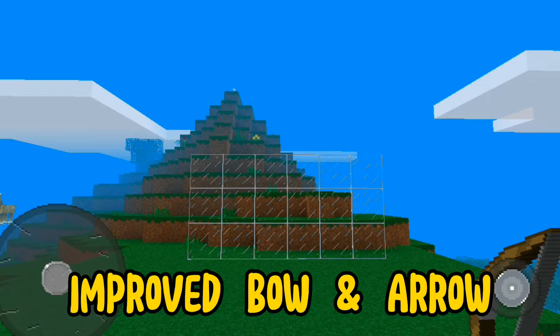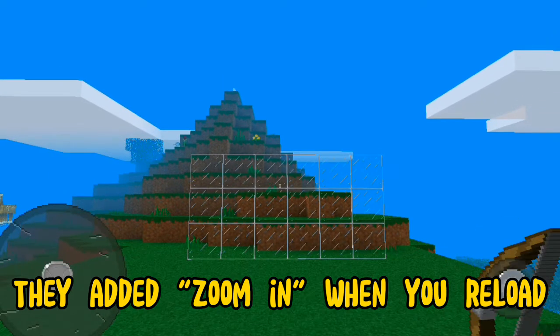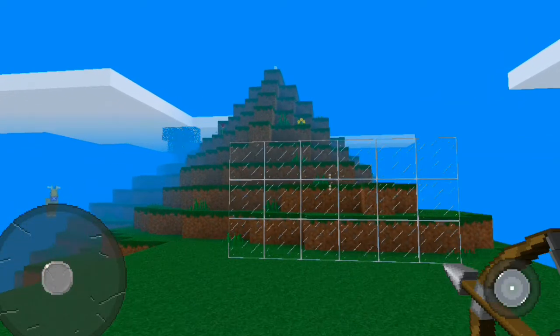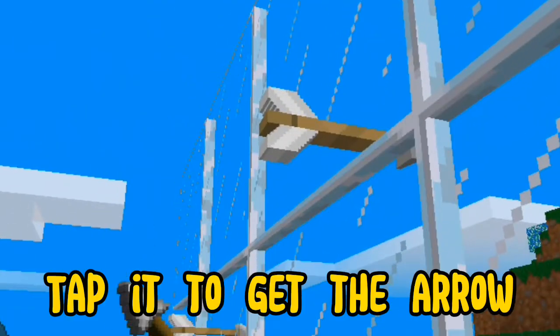Improved bow and arrow. To reload the bow, tap the screen. They added zoom in when you reload. Arrows now stick on the wall. Tap it to get the arrow back.